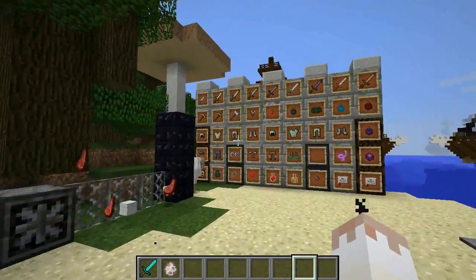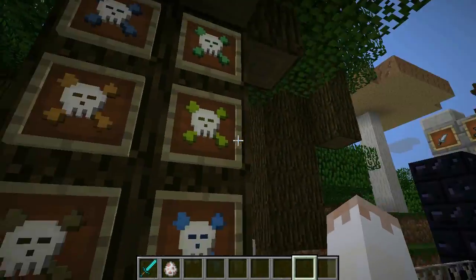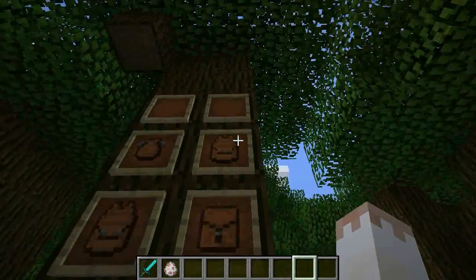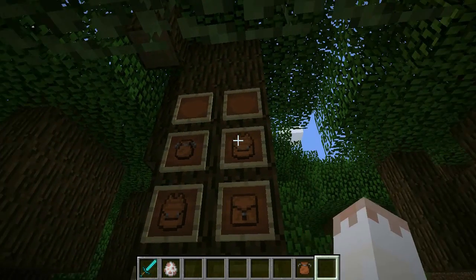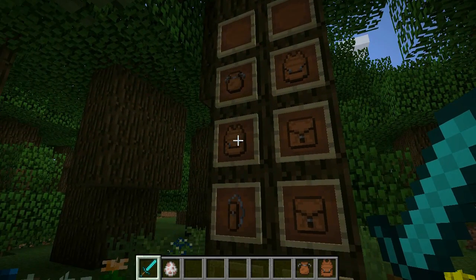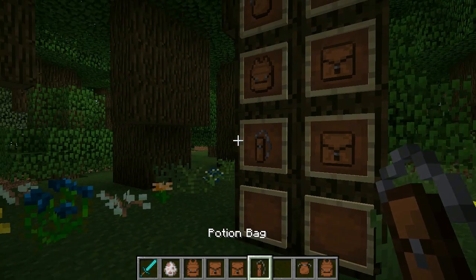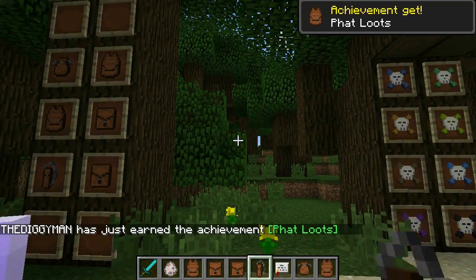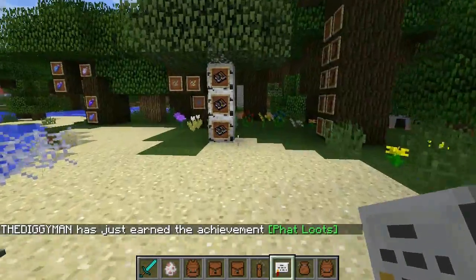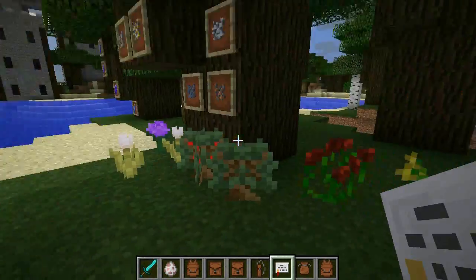These plants throughout the dungeon will give you different effects — be careful with them. You also get different backpacks: a food backpack, ore backpack — so when you're mining, ores go automatically in there — a tool backpack, book backpack, record backpack, and potion backpack so things just go in automatically. It gives you an achievement for everything that you do.